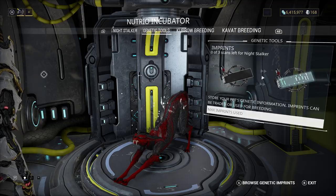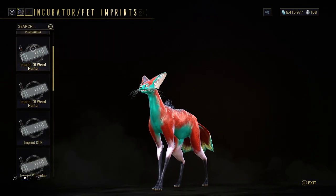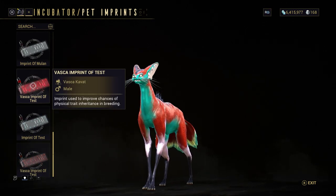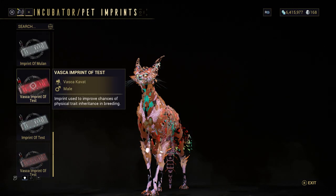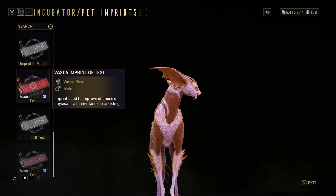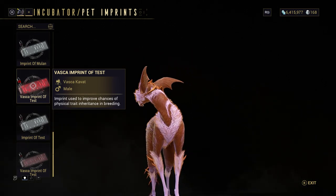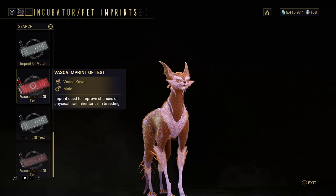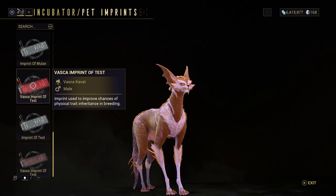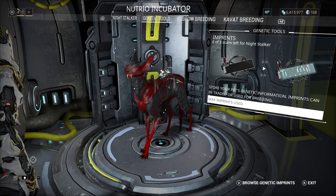Let me show you — see, the Vasca imprint of this cat shows a Vasca. But you don't want to use this and a Smeeta imprint together, because you might get that ugly-faced cat. What we're going to do is take both Vasca imprints and make a Vasca from them.